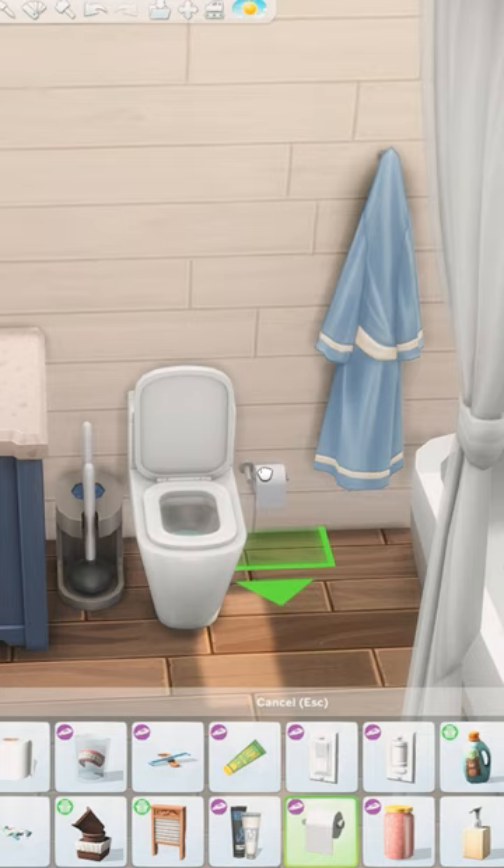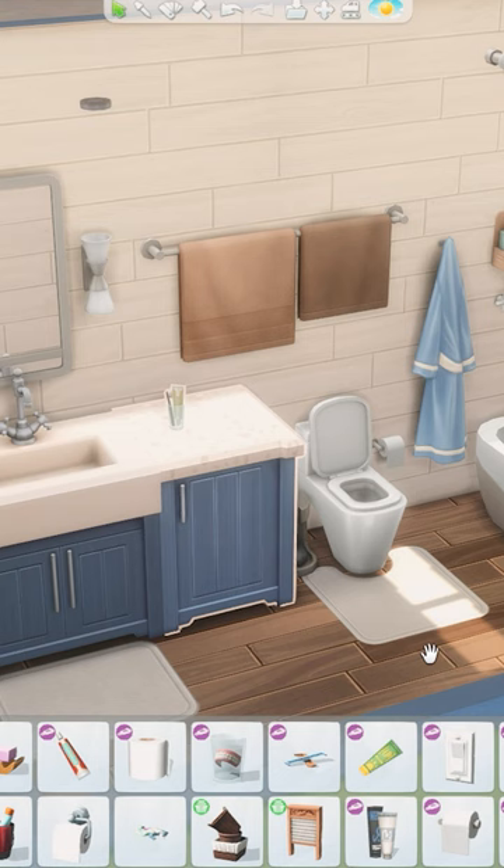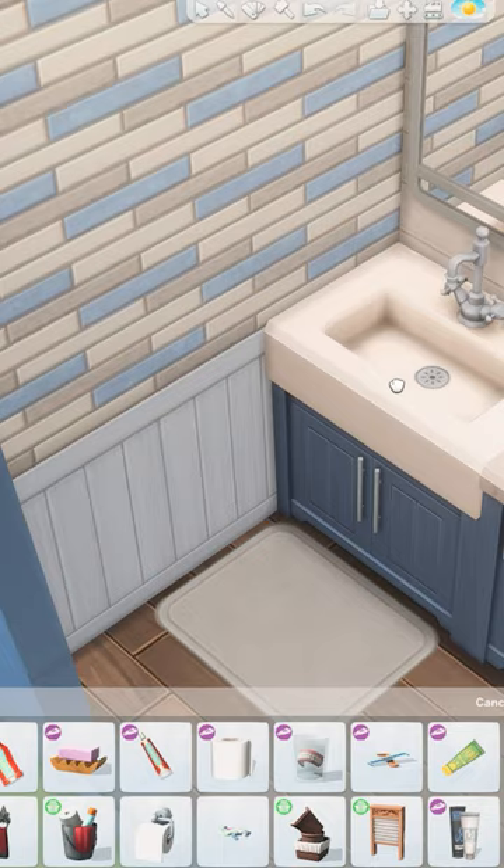I added a few pieces from the new kit mixed with items we already had to make the room feel more realistic, so we have a shower caddy, bathrobe, plunger, toilet mat, toothbrush holder, and a few other items. I really love the new towel bar this kit added as well.